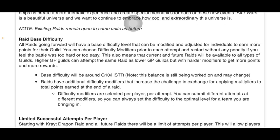Raid base difficulty. All raids going forward will have a base difficulty level that can be modified and adjusted for individuals to earn more points for their guild. You can choose difficulty modifiers prior to each attempt and restart without any penalty if you feel the battle was too hard or too easy. This also means that current and future raids will be available to all types of guilds. Higher GP guilds can attempt the same raid as lower GP guilds, but with harder modifiers to get more points and earn rewards. Base difficulty will be around G10 HSTR. Note: this balance is still being worked on and may change.